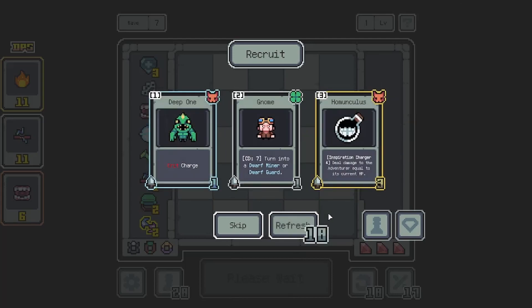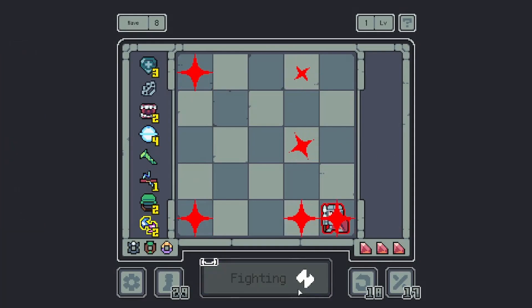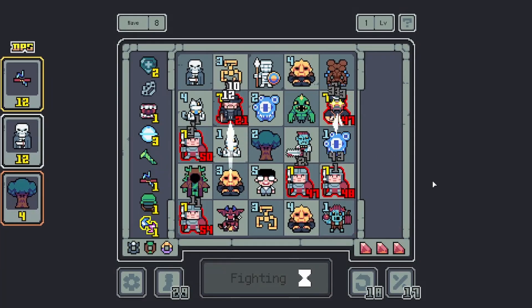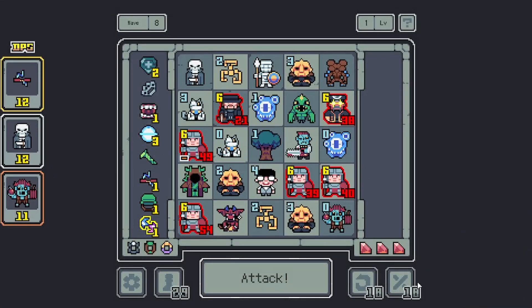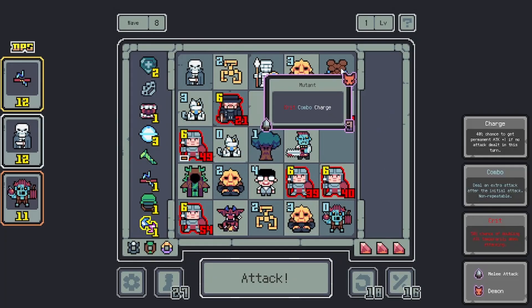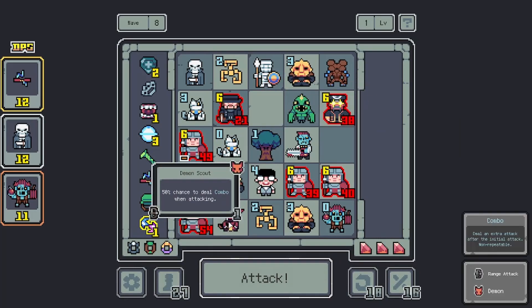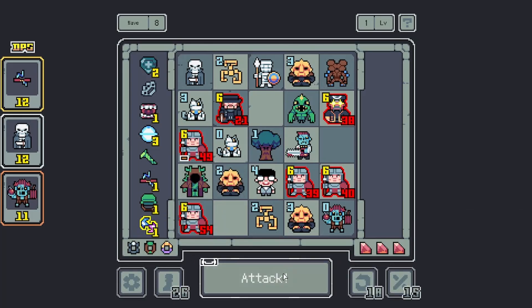I'm gonna reroll. Monculus — Inspiration Charger — deal damage to an adventurer equal to its current HP. Well, we are gonna try to do Inspiration Charger now, so I guess that's the play. We're gonna have to remove a couple of things. I think we'll remove the Beholders. There's our... that thing turned into a mutant. Crit combo charge — sounds cool. How strong are you? One? Really? Nope. Gonzo. Okay, that's a little bit better.